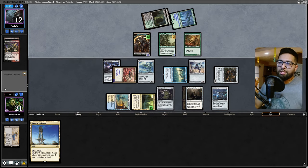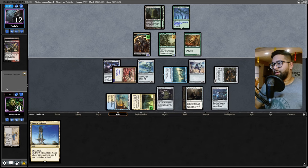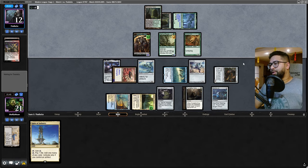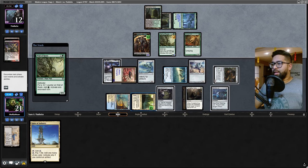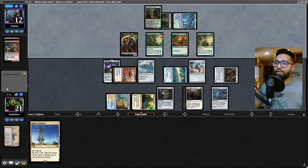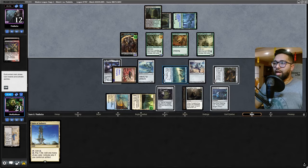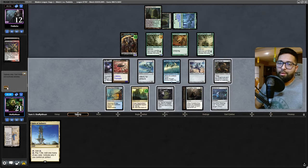I could have played the Spire here but I think we have enough lands or we can just bluff something - bluff the fact that we have a counterspell, that's why I didn't want to play the Spire. This spreads out more damage. Next turn what I can do is put the Shadowspear onto the Ornithopter and just start swinging that way.